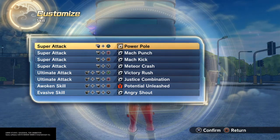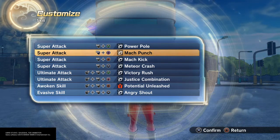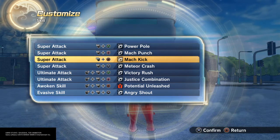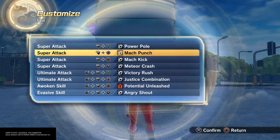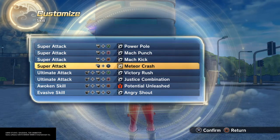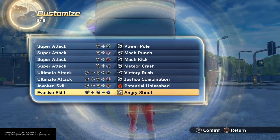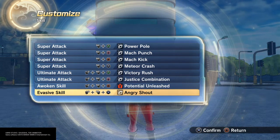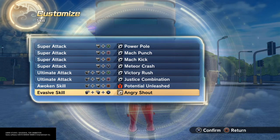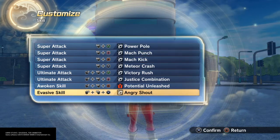I missed incredible power pole because it stretches — I just had to include it since it stretches. Mock punch makes it look like your hands are stretching because there are so many punches. Same with mock kick — these do look like your hands are stretching, and I tested them out before. Meteor crashes is a whole bunch of punches and kicks rapidly. Victory rush and justice combination as well. Angry shout — you actually do stretch on that one. It's like the only move where you expand your chest and body to blow out air. So that would be the only authentic stretching move. And these other moves are reaches — no pun intended.